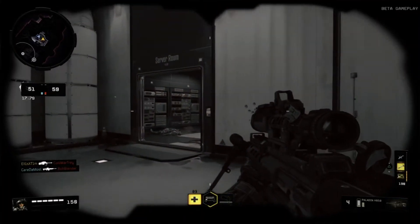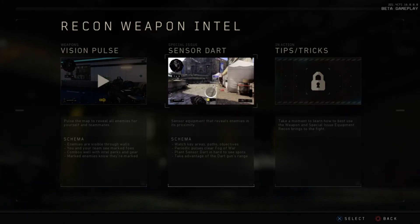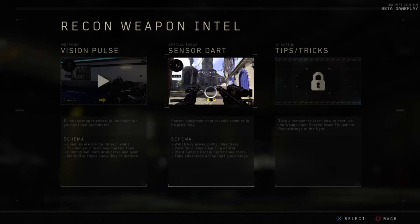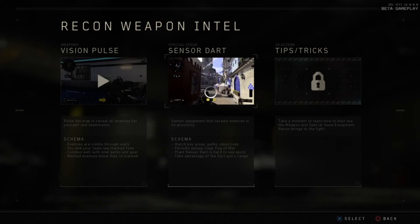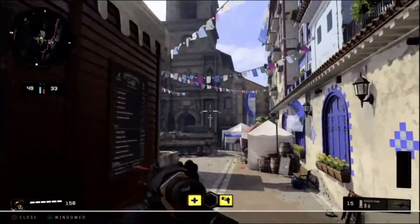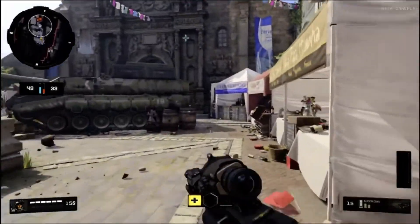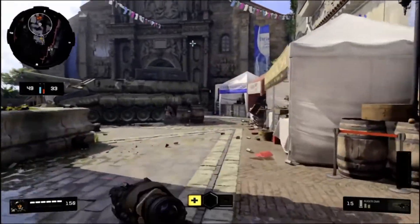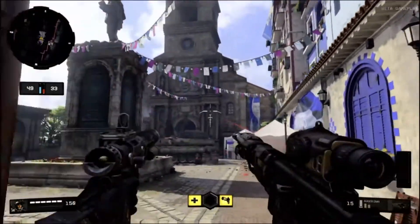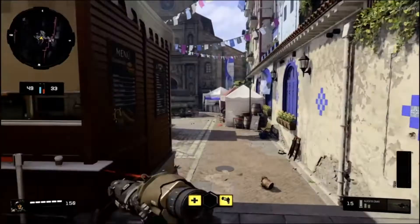Recon's sensor dart reveals enemies in its proximity. It watches key areas, paths, and objectives — periodic pulses clear the fog of war, and you should plant the dart in hard-to-see spots. In action, you fire the dart and on the minimap enemies light up within its range. It's like a UAV for a confined area — they won't hear 'enemy UAV online,' they won't hear anything. You fire the dart, stay unaware of what's going on, roll in for the kill.